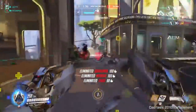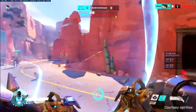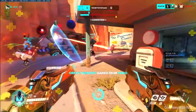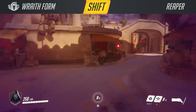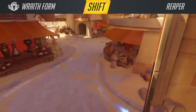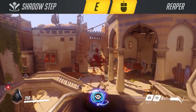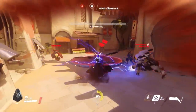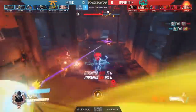Reaper has always been a close-range menace. With his Hellfire shotguns dealing up to 120 damage per shot, he can easily two-tap most of the cast in the game, and even melt the beefiest tanks in seconds if he sinks enough pellets into them. Being in the frontline makes him incredibly susceptible to burst damage and being stunned, so he has Wraith Form as a free bailout card and one of the greatest invulnerability tools in the game. Shadow Step is his mobility, granting him a long cast-time teleport to any location within his sight and range. His ultimate ability Death Blossom is probably his most defining feature, and seeing Reaper drop from above while spinning in circles has become a staple to the character.